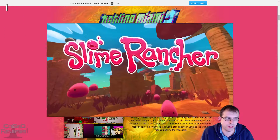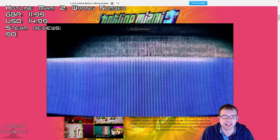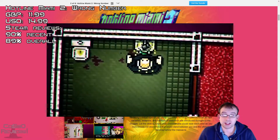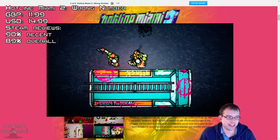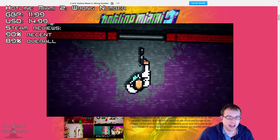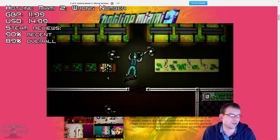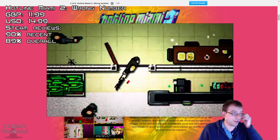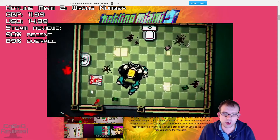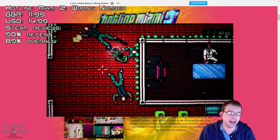Next up is a game you should have heard about: Hotline Miami 2, Wrong Number. This is basically the brutal conclusion of the Hotline Miami saga. There are only two parts and it's as violent and nasty as the first game. Expect to see plenty of pixel art gore and weaponry. It's basically a top-down 2D pixel graphic gory shooter that finishes off the whole Hotline Miami plot line. So if you've played the first one and not the second one, this is definitely a game you'll be interested in.